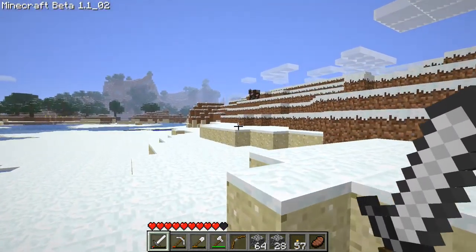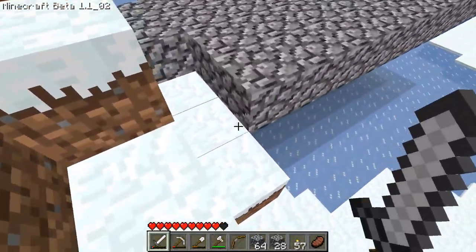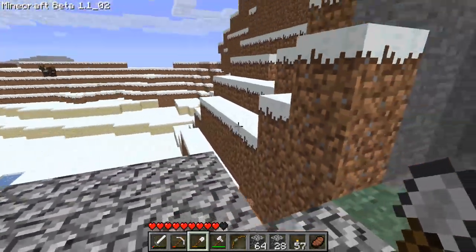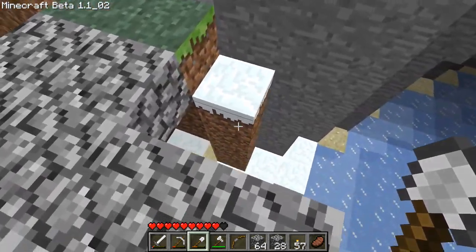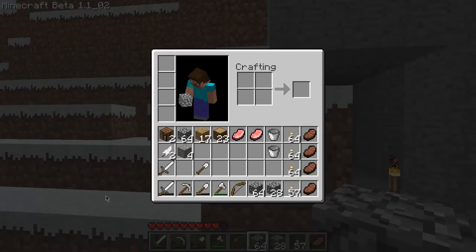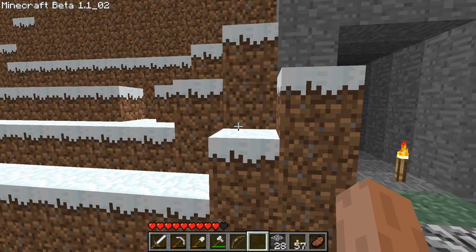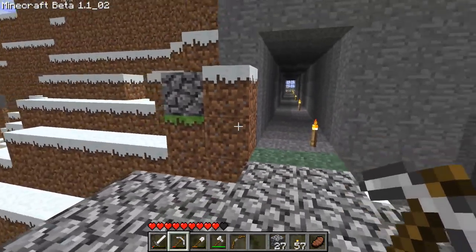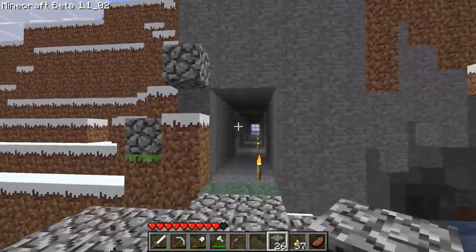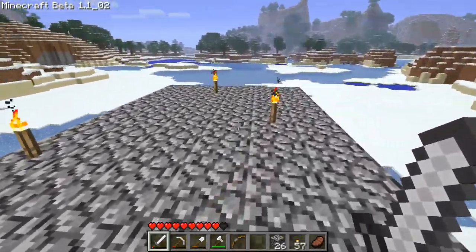I'm going to want to somehow get rid of this ledge so mobs can't climb up here, but I still can because I can jump. Now nothing can get here — good. We would be safe at night here, mostly.